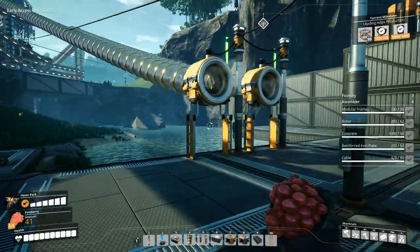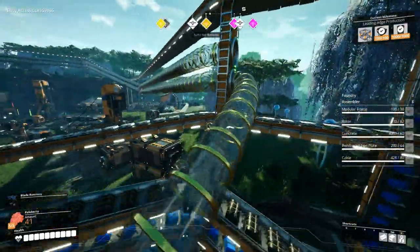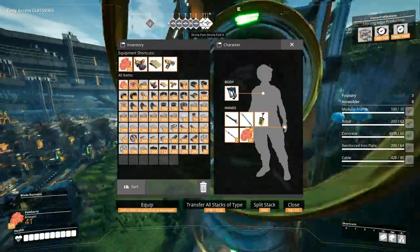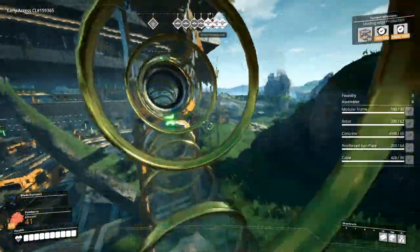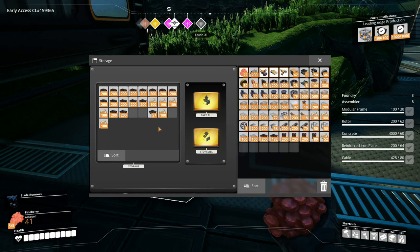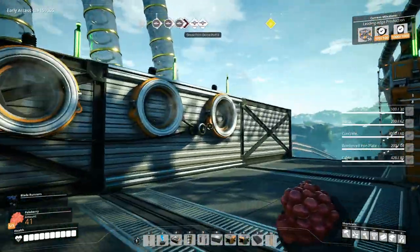All we need left is diffused modular frames. I'll get rid of the flower petals, don't need that. Maybe take a few more resources with me just in case. What else do we need from here? Maybe more encased industrial beams, maybe more steel. Oh, we need heavy modular frames.